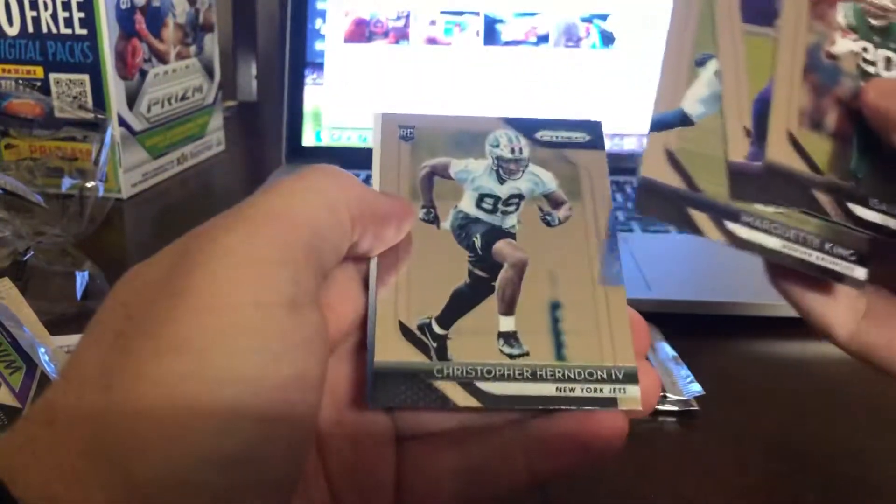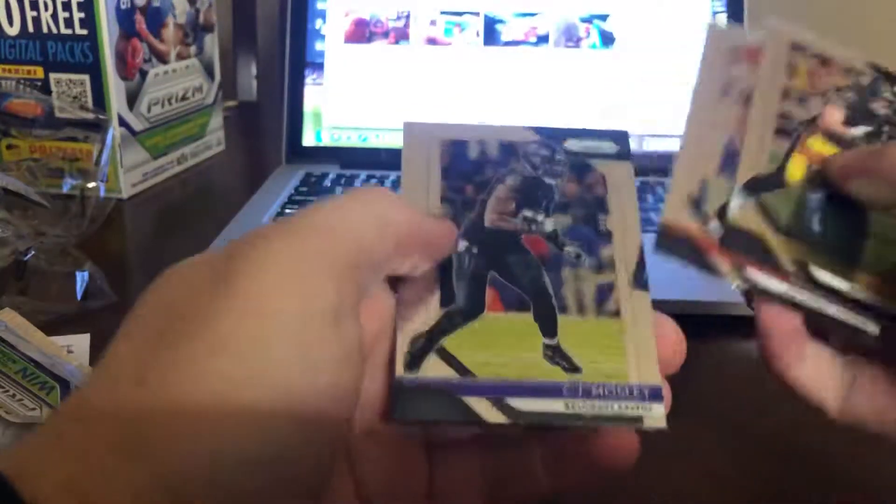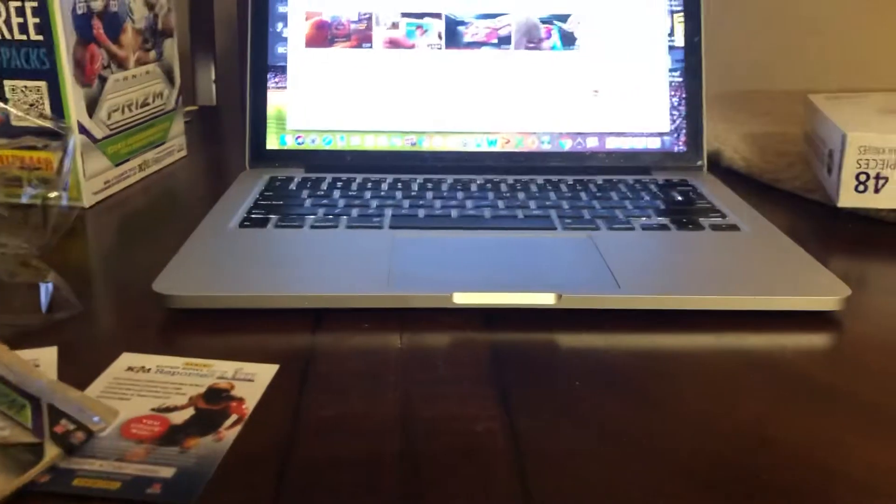Kyle Rudolph, Christian McCaffrey, Roquan Smith — every card you think a player can get, and it's Ronald Jones. Everyone comments that my videos are very negative, but I'm just not one of those guys who gets excited about bad cards. Saquon rookie introduction and Luke Falk. Sorry you watched that — that's Prizm. I'm sorry.